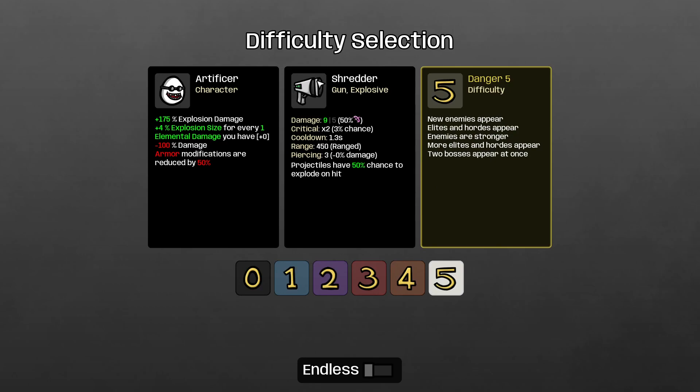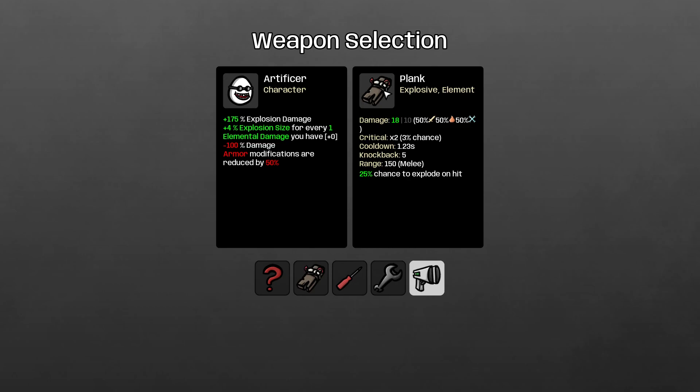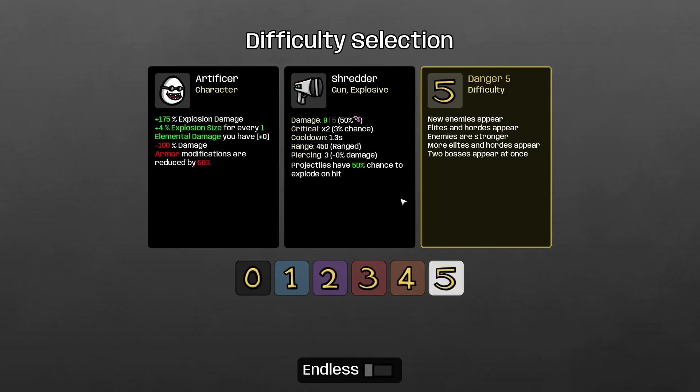There's a good side and bad side to choosing shredder for him. You're not going to have big explosions and benefit from explosion size, but shredder is a fast weapon that you can get lifesteal on — and because you can't get lifesteal that well on plank, it's just horrible. But on plank you can buy items like Strange Book which doubles the damage. There are both disadvantages and advantages to both.